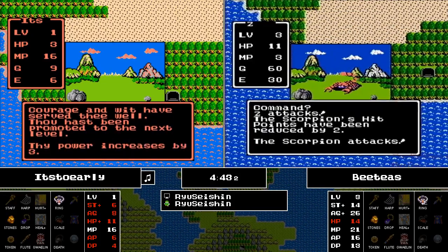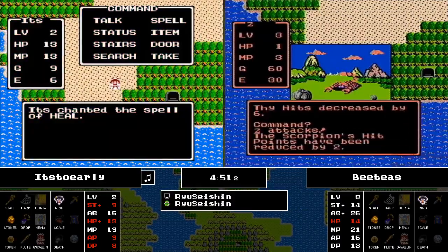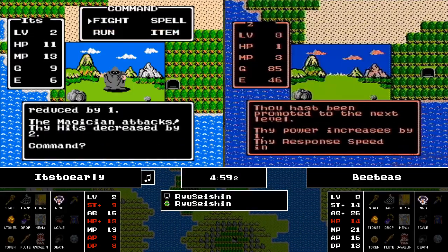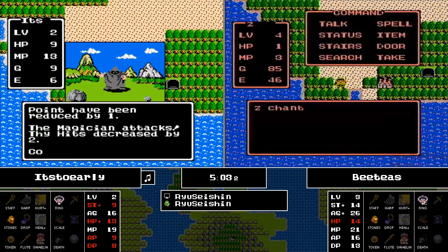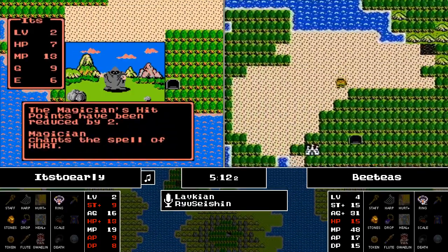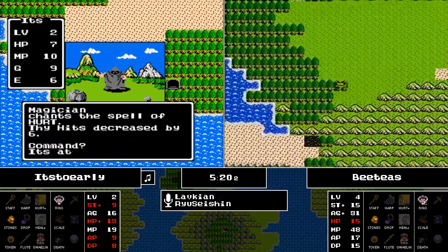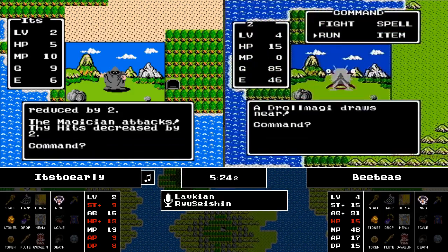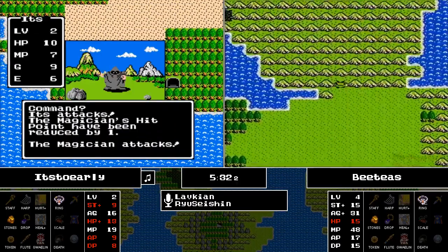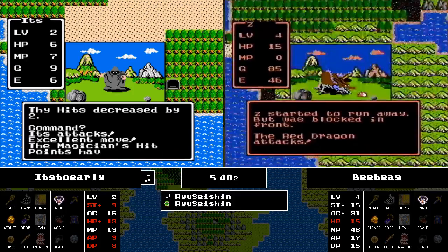Four minutes and 30 seconds into the race, It's Too Early is finally going to get himself that second level. BT's bravely whacking away at the Scorpion manages to kill it and gets himself level 4. He gets 1 power, 5 response speed, 1 HP, and 27 MP — oh my goodness. Heals for days, folks. We've actually seen the last few tournament races where our runners have been MP-starved. Not so in this case, as BT's is sitting on 48 MP. His most expensive spell is Heal, so he's got about 16 of those at his disposal.